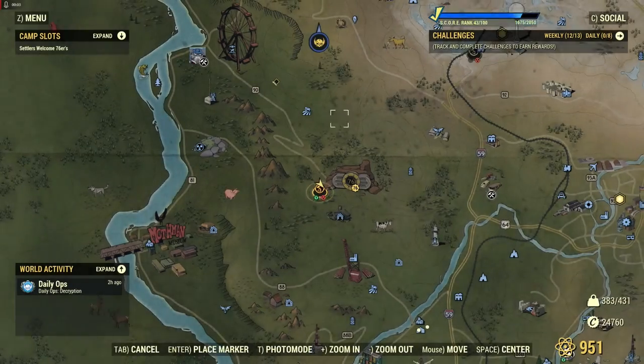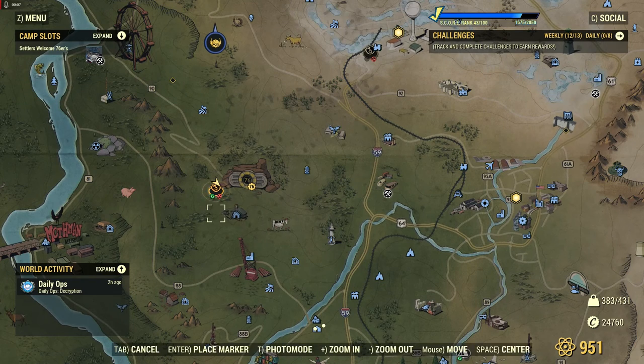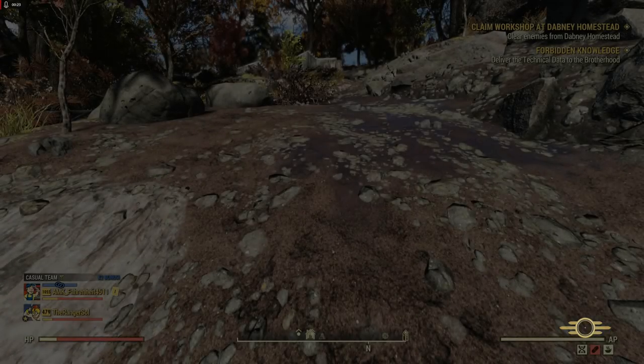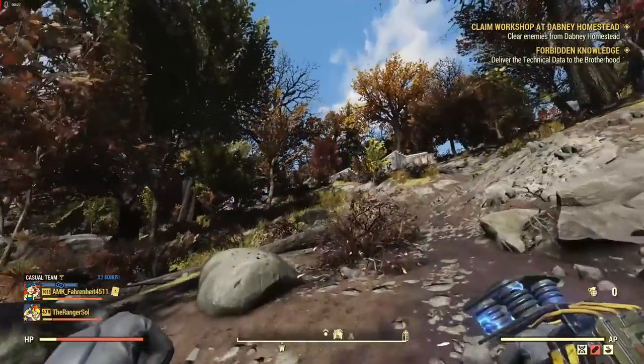Hello everyone and welcome to another Fallout 76 video. Today we're going to be looking for ticks. Ticks are quite common — they'll spawn on random events like attack-and-defend quests for workshops — but I'm going to take you to three places where you can find the most ticks in one shot.